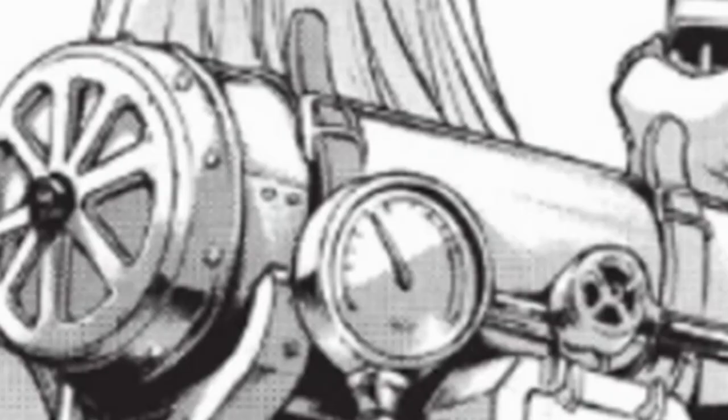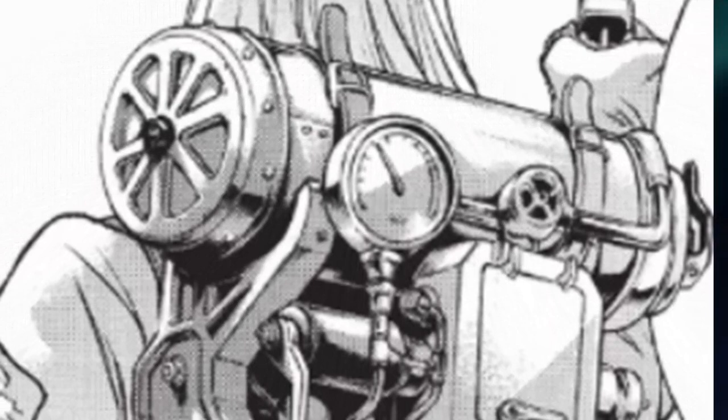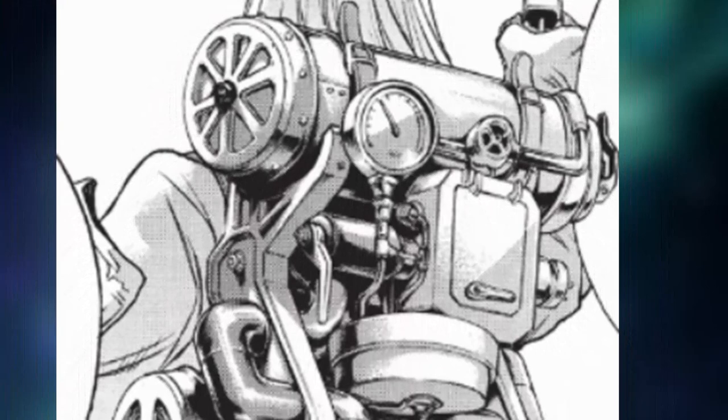They used the mysterious substance to create highly pressurized gas, which was inserted into a large canister on a device that looked like a backpack, connected to a trigger that could shoot one anchor and pull the user in that direction. The first version of the ODM was created and given the simple name, 'the device,' which back then didn't have any weapons attached to it.